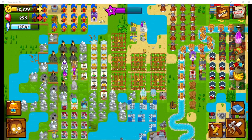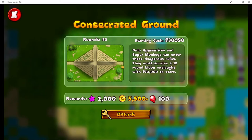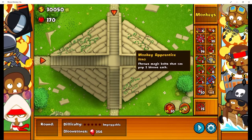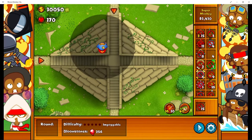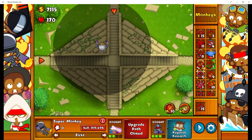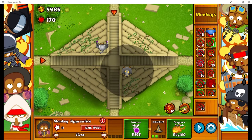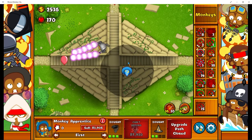Hello and welcome. In this video we're going to take on the special mission up over here — Concentrated Ground. We'll click attack. We can only use monkey princesses and super monkeys. We've got 30,000. I'll put one in there, go this way, and then get him here and see how we do from there.